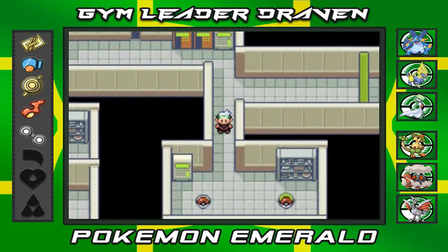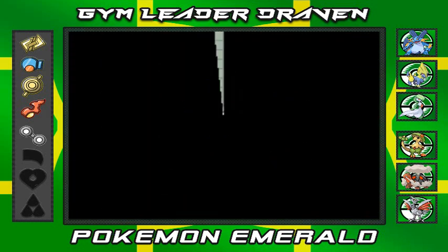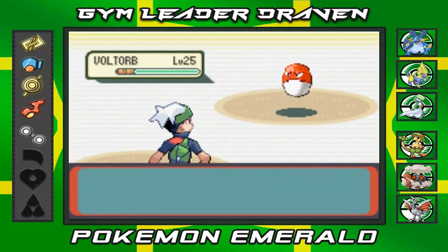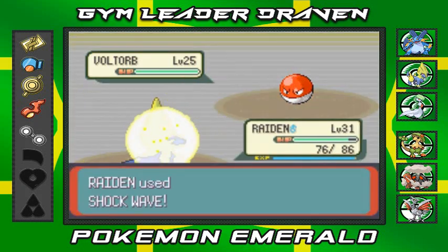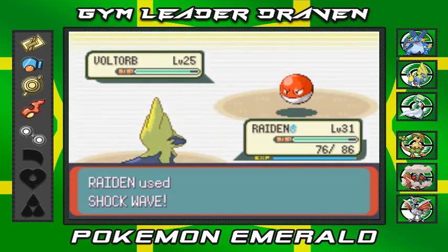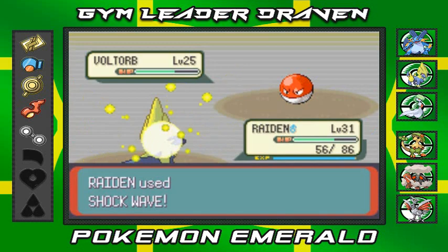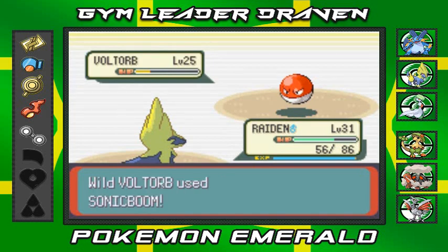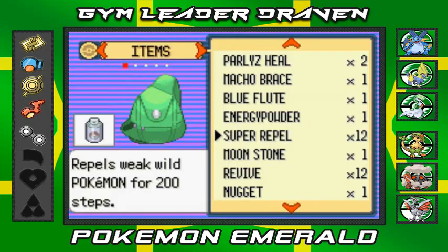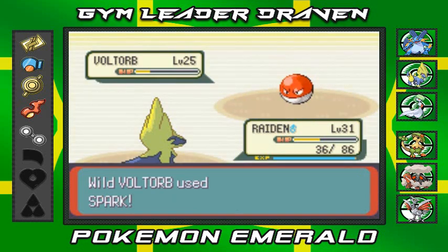On my third attempt at a Voltorb, I go with Shock Wave. It doesn't do that much damage — I'm doing this on purpose because I actually want to capture one, just for old time's sake, even if I won't use it on my team. I nearly make it faint with another Sonic Boom, so let's try to capture it with a Pokéball — come on, stay in the ball!